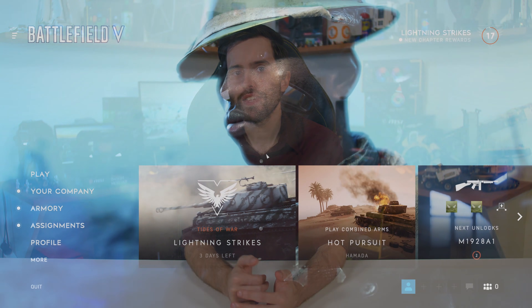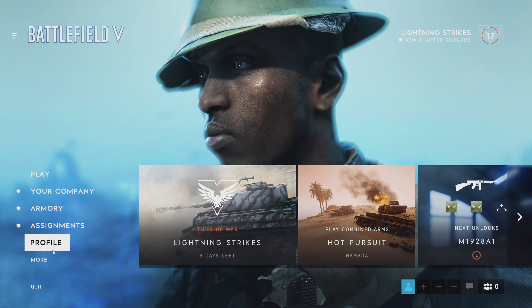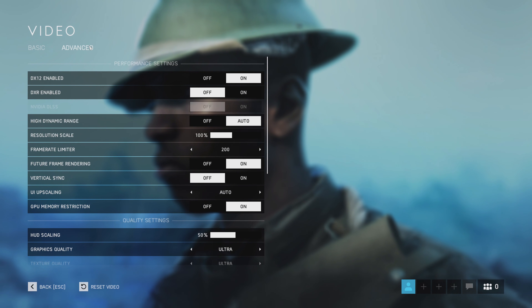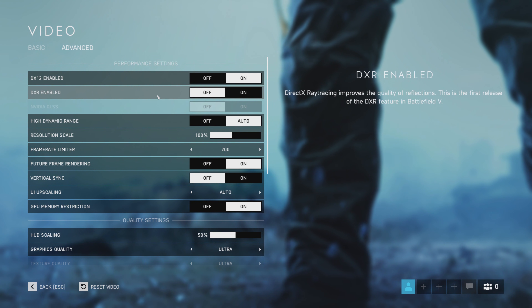In all DLSS games released so far, DLSS is heavily locked down, preventing you from simply enabling it with any combination of settings or resolutions. In the case of Battlefield 5, you must have DXR reflections enabled to use DLSS, so there is no option to use DLSS without ray tracing.